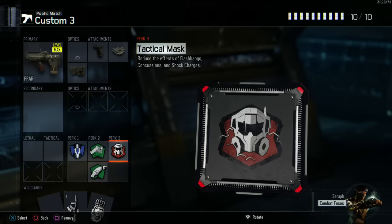As your third perk, I personally run Tac Mask. Some people run Awareness, some people run Dead Silence — it's all in how you want to play the game. Tac Mask benefits me a lot because everybody likes to throw shock charges, concussions, and flashbangs. It's absolutely insane the way newer players use tacticals 24/7. Hopefully you guys can use this class setup to get some game plays, some nuclears, and some XP. If you do have the Famas, I highly suggest checking out this class.